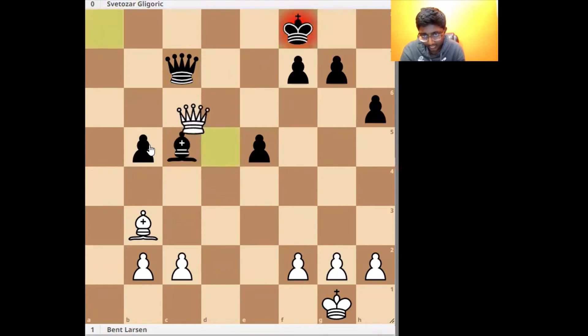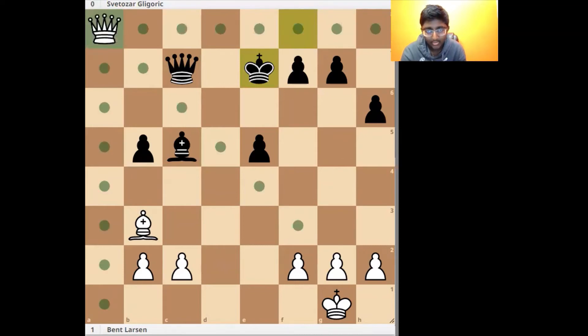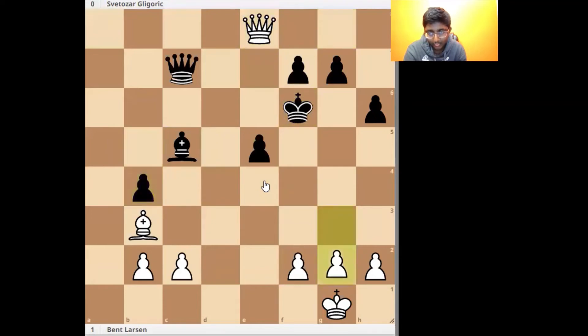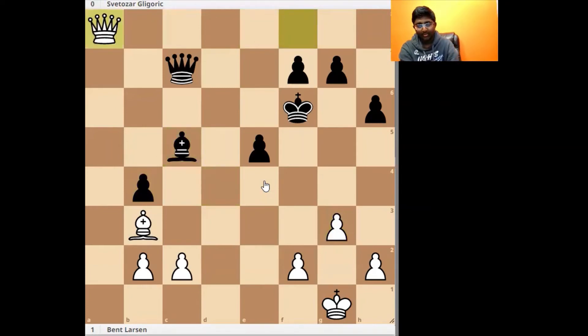Rook f8, King f8, Queen a8, King e7. White has two moves we can look at: one is Queen g8 and the other is Queen e4. Queen g8 attacks f7. Now King f6, Queen e8, b4, g3, Bishop d4, Queen f8, Bishop c5, and Queen a8 — b1 continuation. White still has a little bit of pressure but black should be holding.